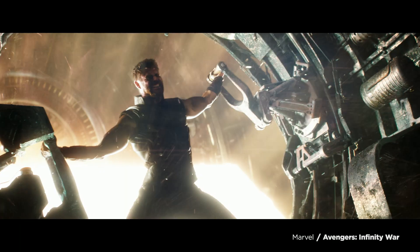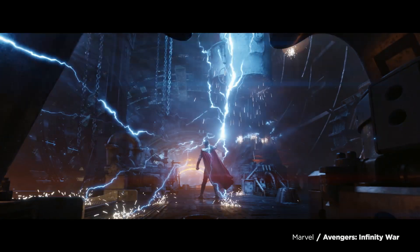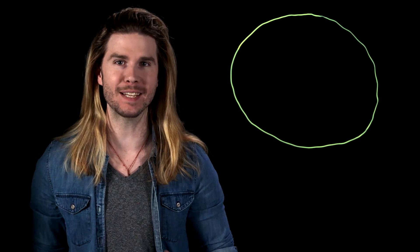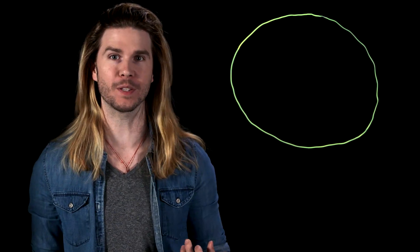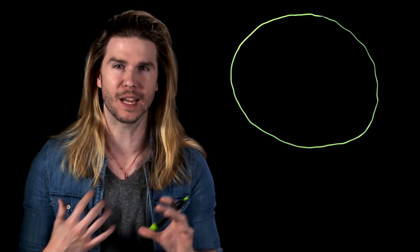But how much energy does a neutron star put out? And how much of that energy does it take to turn Uru into the ultimate weapon? First of all, our power source: what is a neutron star? Very basically, a neutron star is what happens when gravity beats the pressure that holds electrons and protons apart.